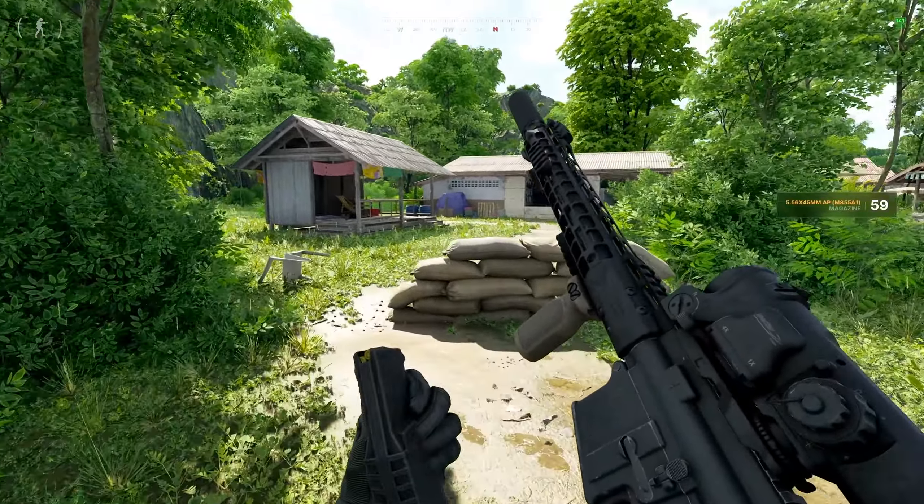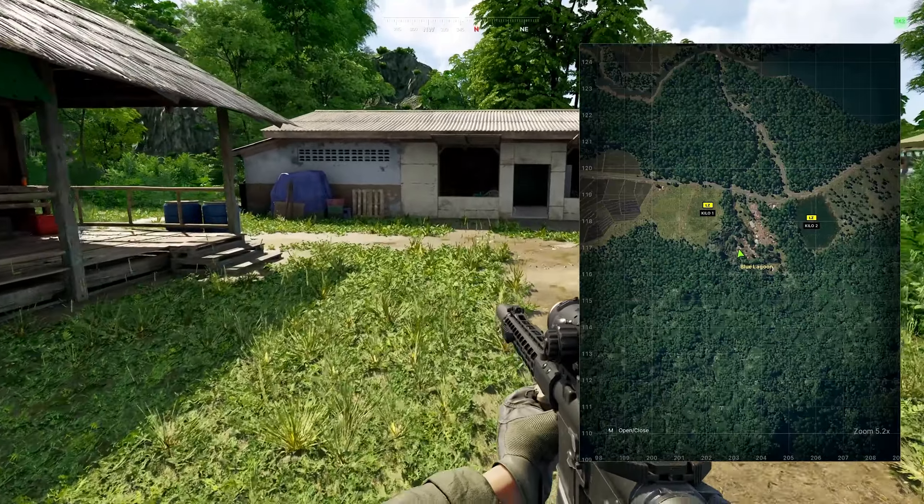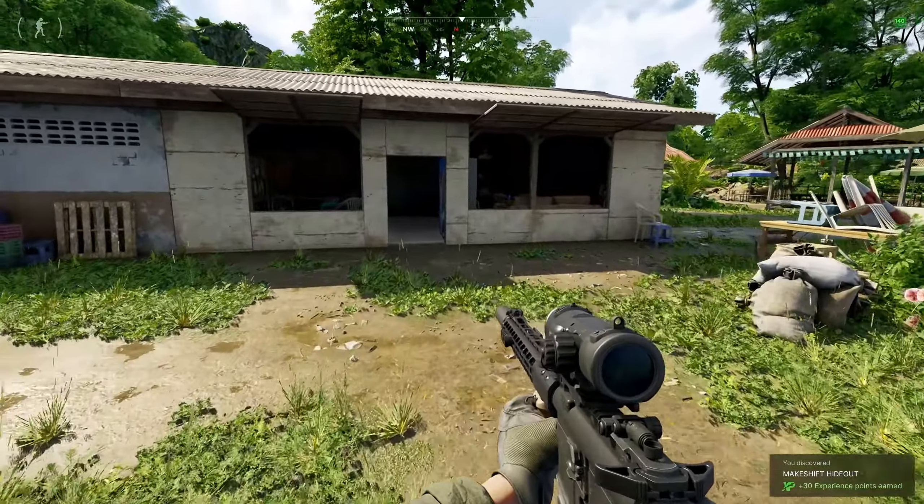This is how to complete the Out of the Blue task in Gray Zone Warfare. We're going to be heading down to the Blue Lagoon to this makeshift hideout building right here.